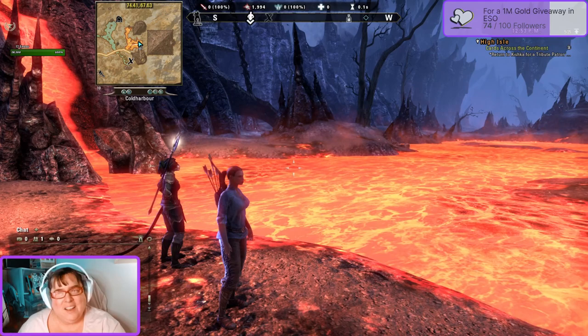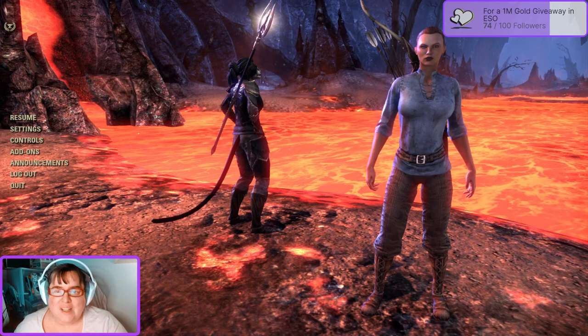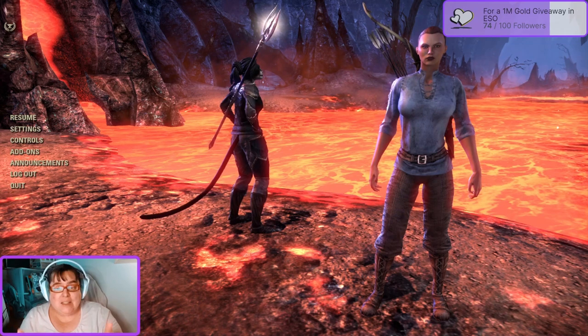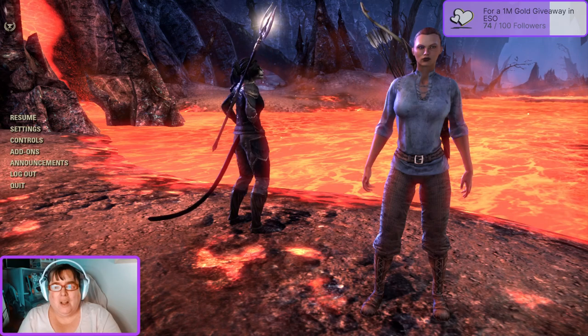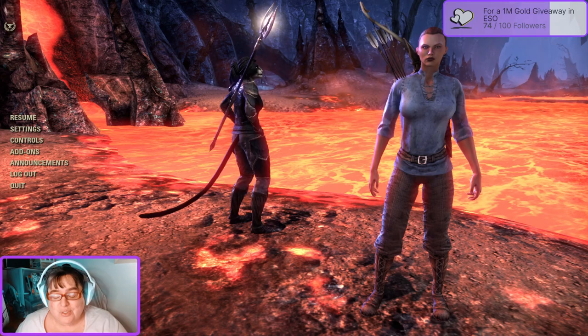I don't know why they hid it so well — I guess to make you look around and spend some time in Cold Harbor doing other things rather than just going through it quickly. There are the two quests to find the Aelid King and Vanus Galarian, and those are the main lines to go ahead and start the alliance war and fight Molag Bal, but there are so many other side quests.